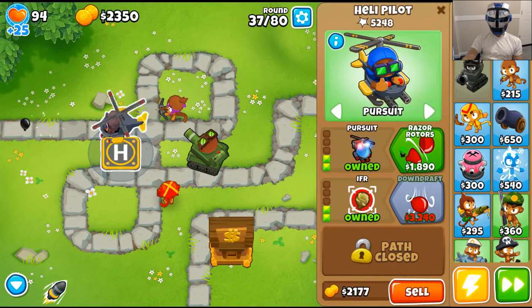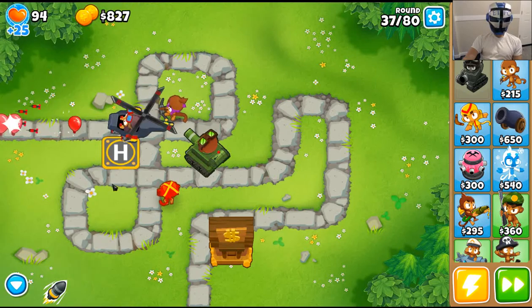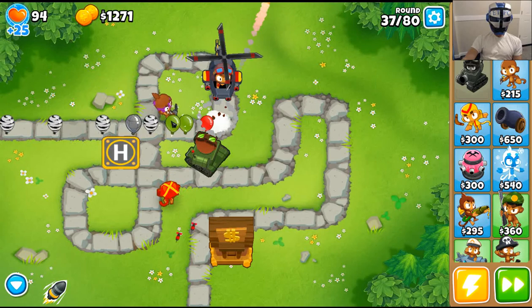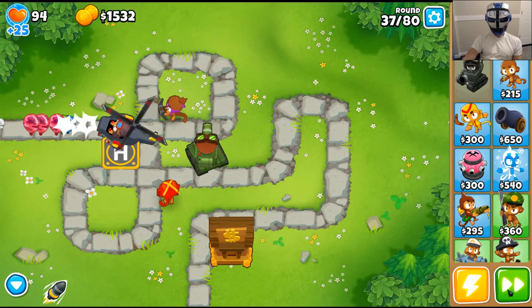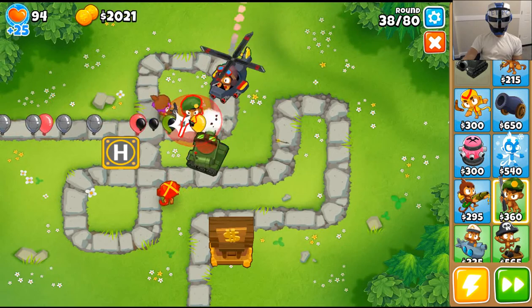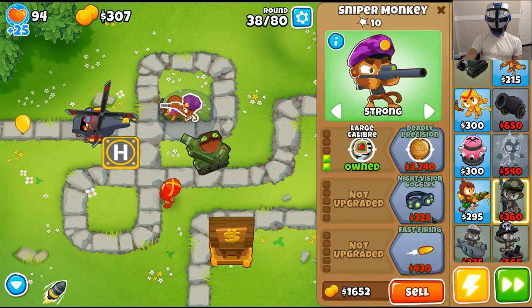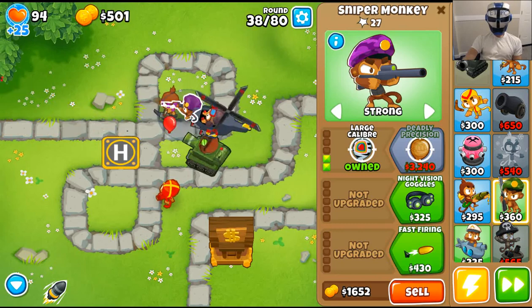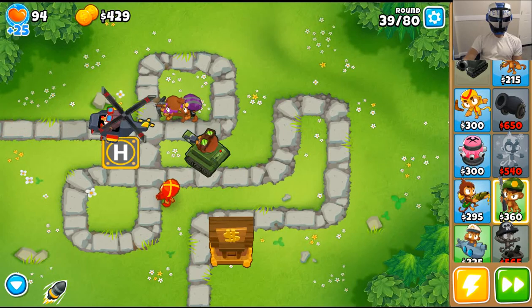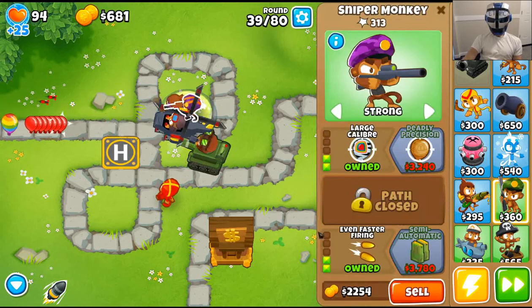Okay, so there's the razor rotors working now. Chalking up some money in the bank. We're going to get a sniper monkey in here as well, targeting the strong ones. This will help us take out MOABs even faster with the faster firing upgrade.